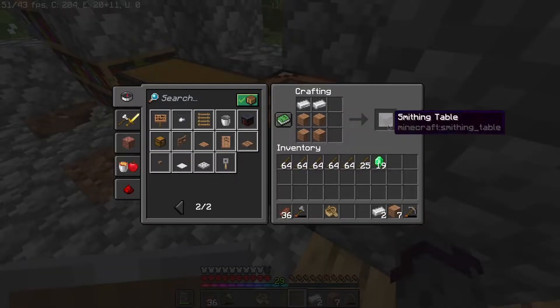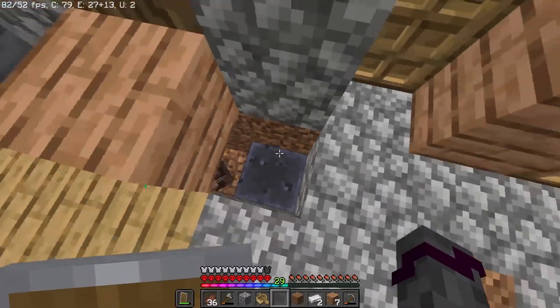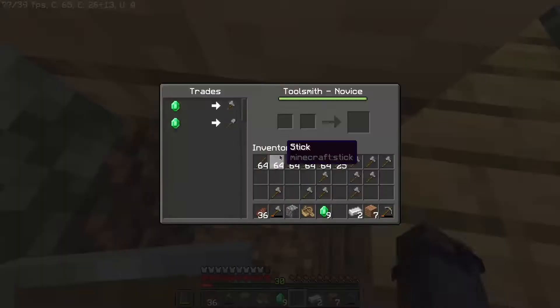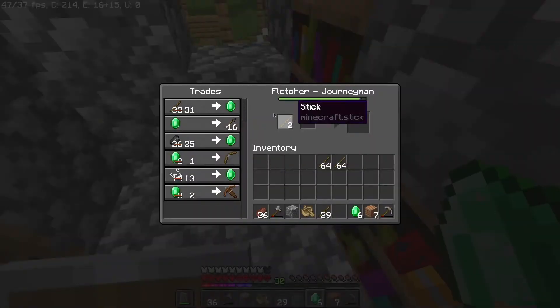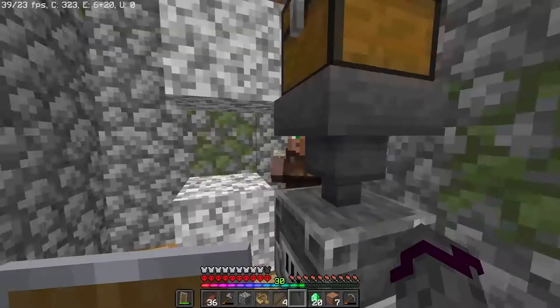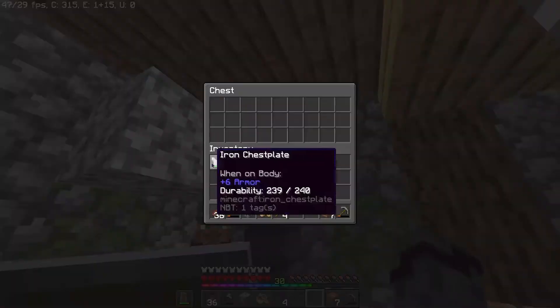I crafted a smithing table and made him a toolsmith. After working with villagers, I got the diamond chestplate. I now have full diamond armor.